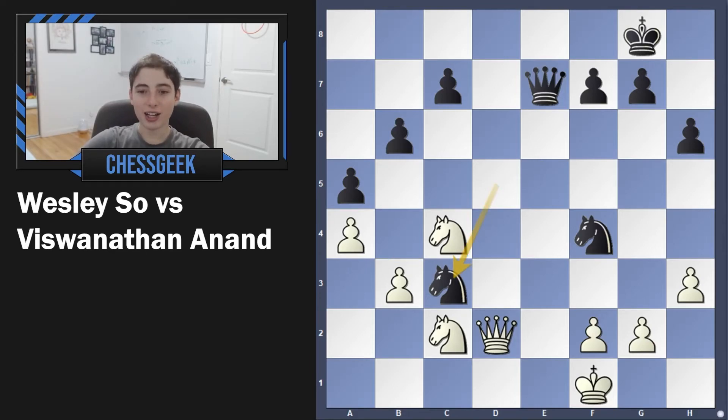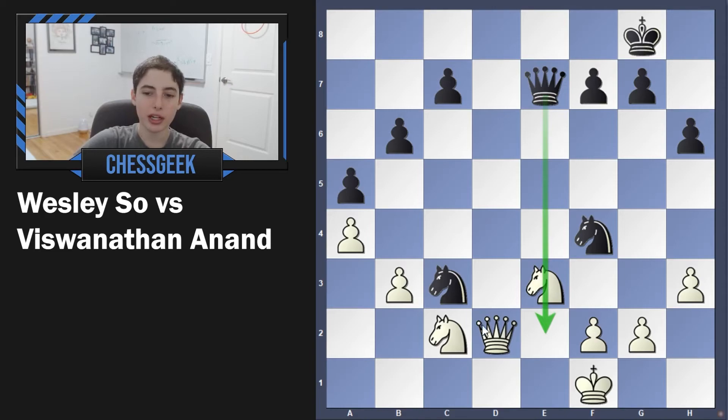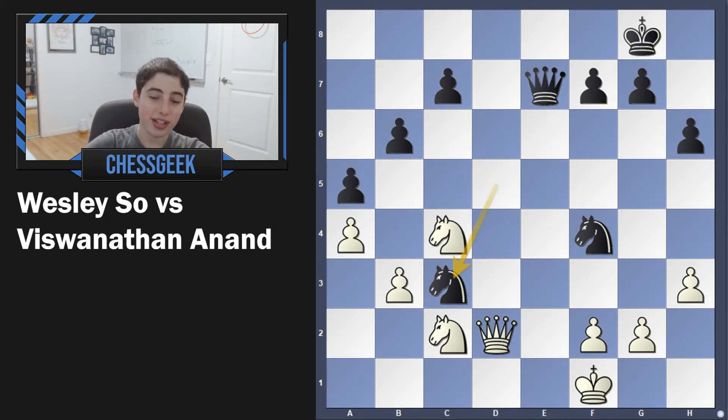White actually has a beautiful response here. In the game, we have knight to e3 just trying to stop the queen from coming here, and now actually trying to take the knight. But in the actual game, there's a beautiful tactic here. I encourage you to stop the video and try to find it — this is a way for Vishy Anand to no longer be down a pawn but actually win back the pawn. It's incredibly hard to find, but it's a beautiful tactic. So pause, and when you're ready, I'll go ahead and reveal it.